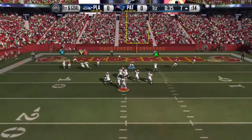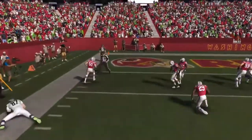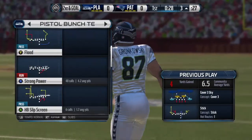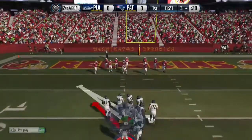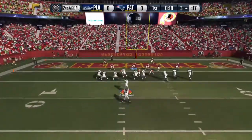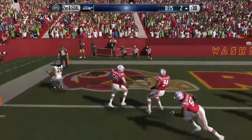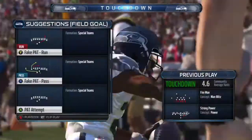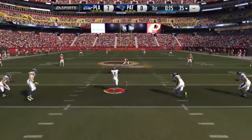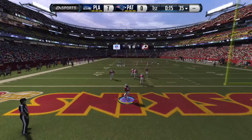Right after the interception, I'm going to throw a quick out route to Gronk who makes a good catch despite a risky pass. That sets me up for a run to the left. I ran this play a few times already but he was not prepared for it at all. Chris Johnson with an easy touchdown run. I really love his speed — 98, I think. He plays so fast.